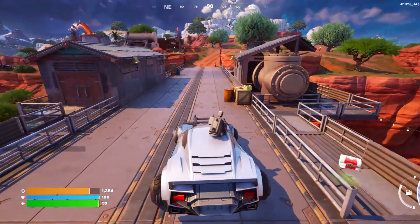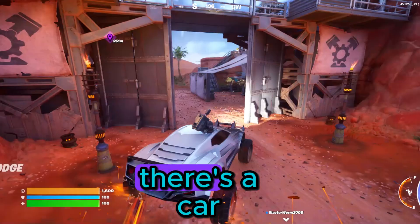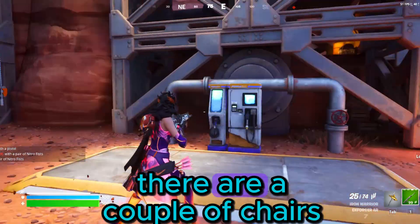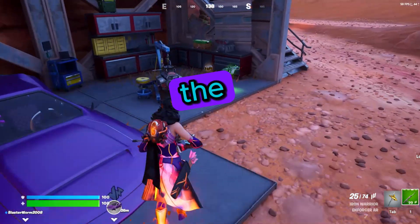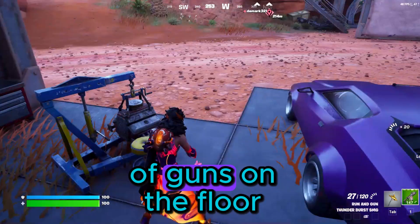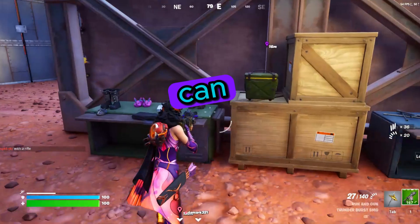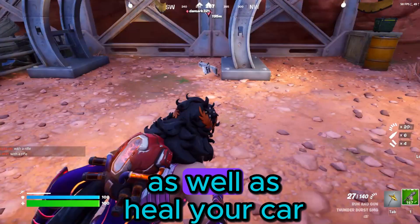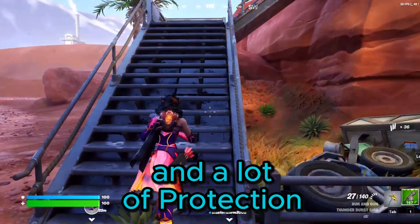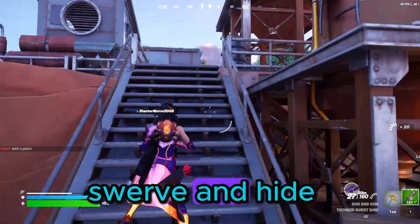If my other drop spots are contested — by the way, go check out my first video — but if those drop spots are contested I will definitely drop here. Our next drop spot is right over here. There's a car, a lot of food crates as well as ammo crates. There are a couple of chests, though not as many as the last place, and there are also a lot of guns on the floor. There's also a mini gas station where you can refuel your car as well as heal your car, and there's also a gate and a lot of protection.